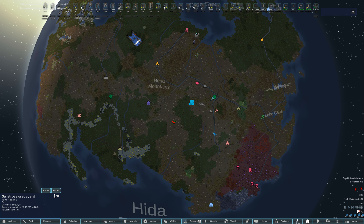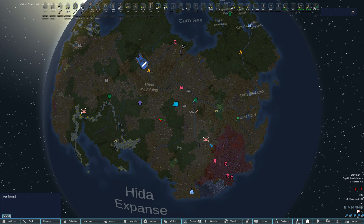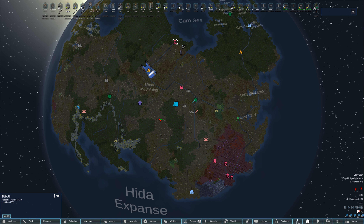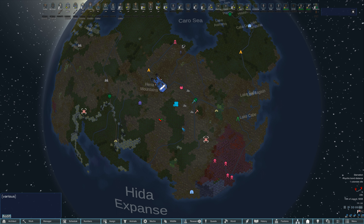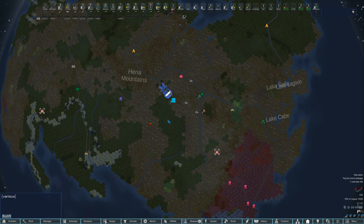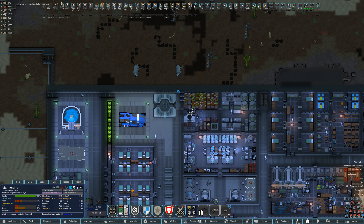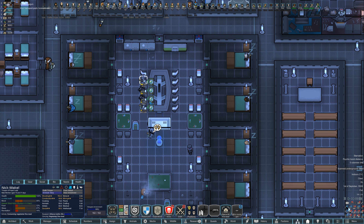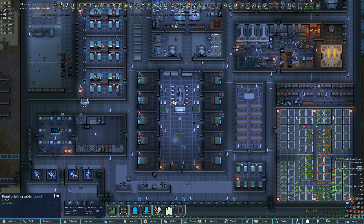I realized the impeds aren't grayed out because they actually have two more settlements. We took out a pirate camp - I think we'll take this one out next and then get rid of the impeds once and for all. I am bringing folks home though - their moods are starting to get a little low. I don't want them going on mental breaks while we're out caravanning, so we'll let them get some recreation and eat some fine meals.